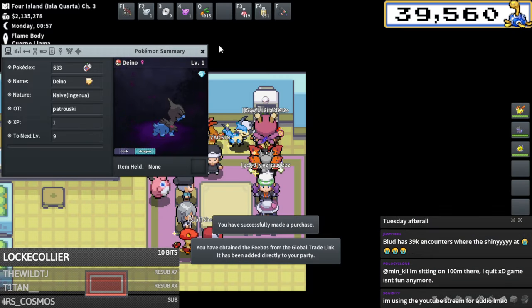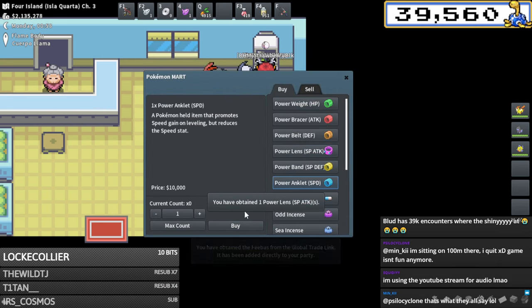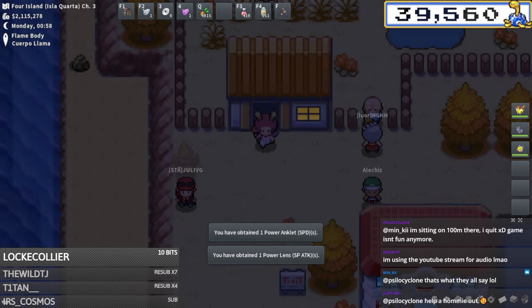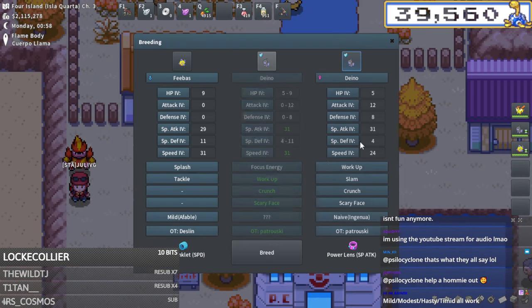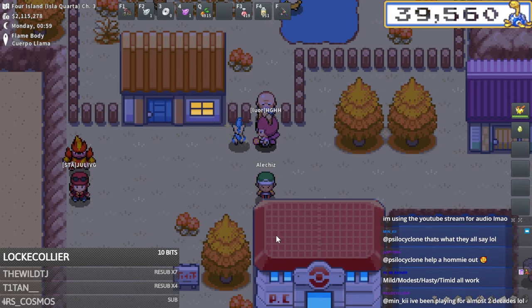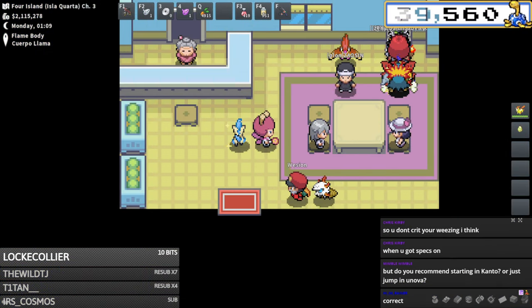I'm gonna buy that - super cheap. Buy both braces, carry out this two times 31 breed and hopefully get a good nature roll. Here's what the breed looks like: 31 speed, low defenses. Mild, modest, hasty, slash timid all work, says Rainer - okay, that's pretty flexible. That's one of the most specific min-max things I've ever heard.